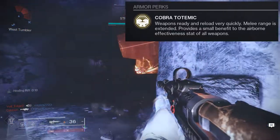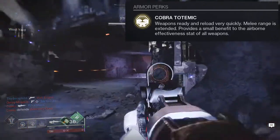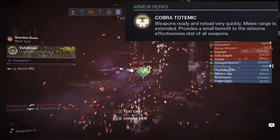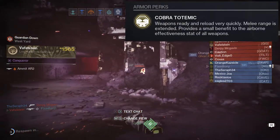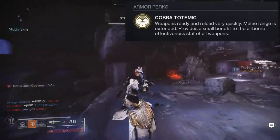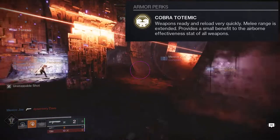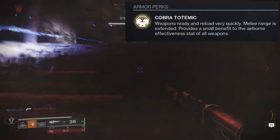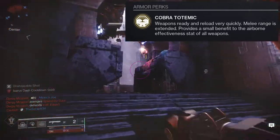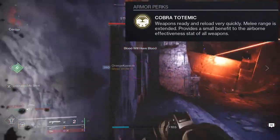I actually have this exotic for my PvP build because it's really good, aside from Transversive Steps, which is the other exotic that people use. I personally think Ophidian is a little strong because Warlocks get all of that for free, whereas hunters need a dodge to get similar benefits and don't even get a melee range extension.